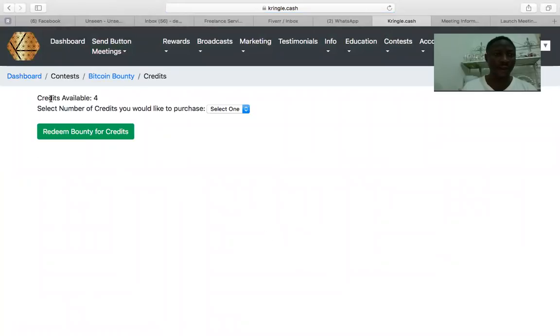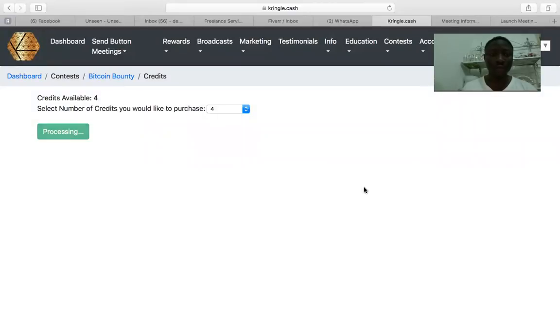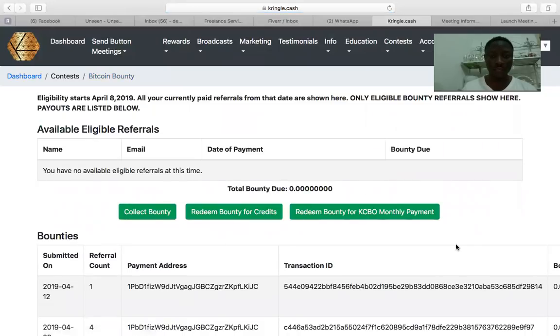There's credit available — select the number of credits you would like to purchase. I have four credits available so I'll select four and click 'Redeem Bounty for Credit.' It says 'Are you sure? Once this is done it cannot be undone — check to make sure you have selected the correct amount.' I click OK, and I have redeemed successfully.